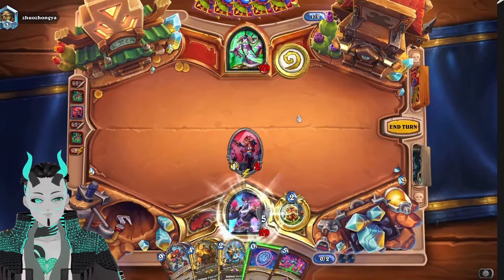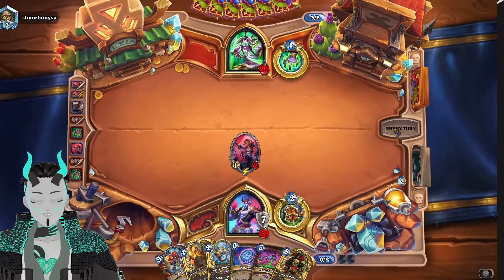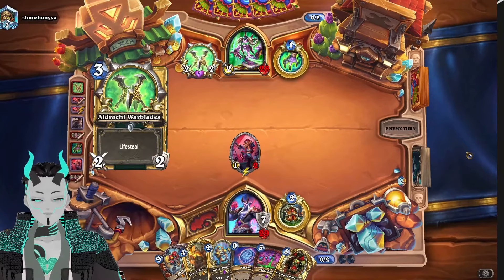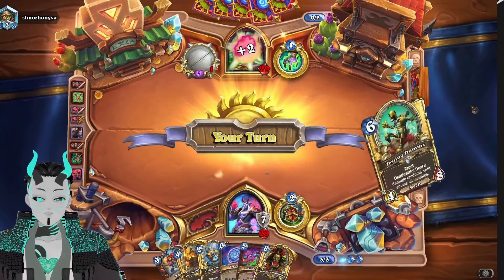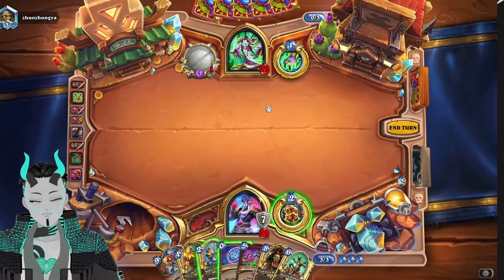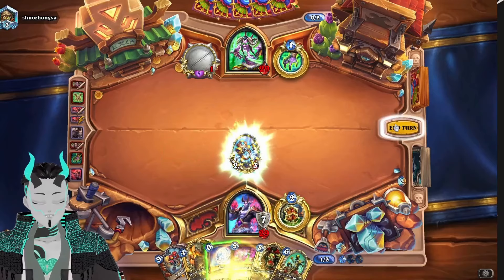Let's just armor up here and draw a card. Grom — I did not want to see you yet, my friend. Already in testing we've shown off like the perfect combo. So there is another combo that I kind of want to show off, and we might be able to do it with our given hand right now.